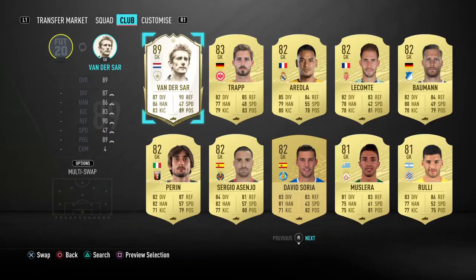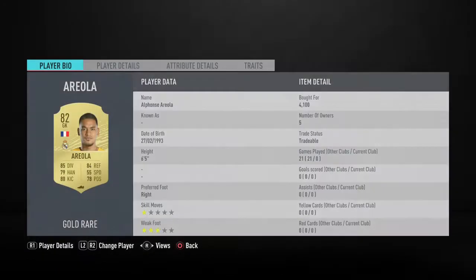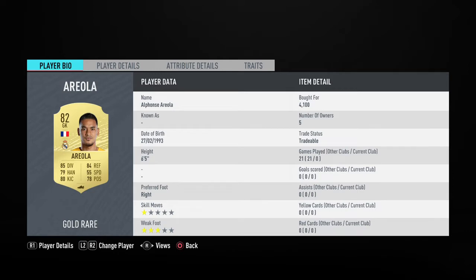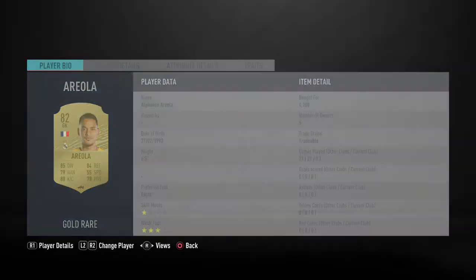In goal, you have Areola. He's a very good keeper — 6'5". Keepers, they just have to be tall, and he's just very good. He's overpowered.